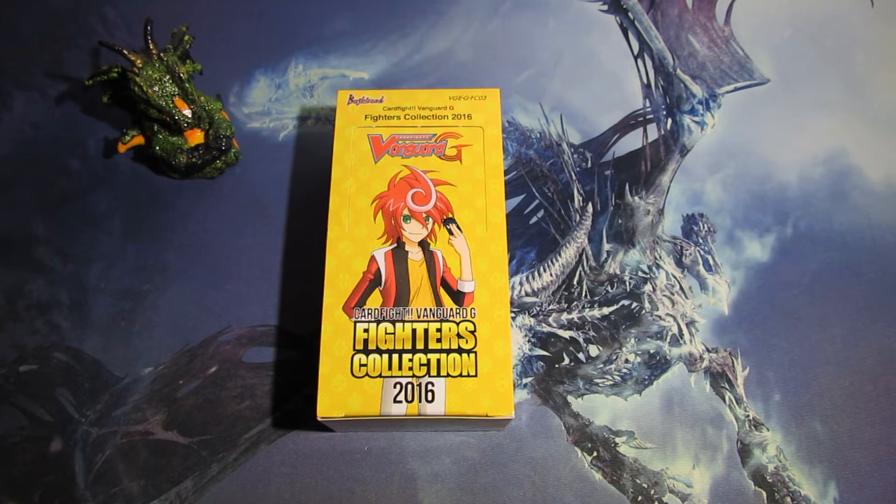Stereo Dragon Gravity here with a Cardfight Vanguard G Fighters Collection 2016 English unboxing. In the set we get new cards for all clans except Token Ramboo, and we get the new mechanic G-Unit G-Guardians. So let's go ahead and get into this unboxing.